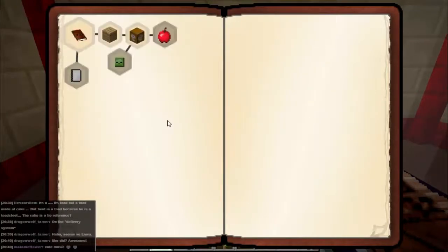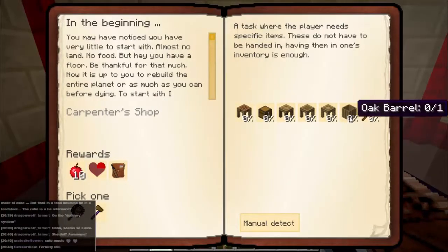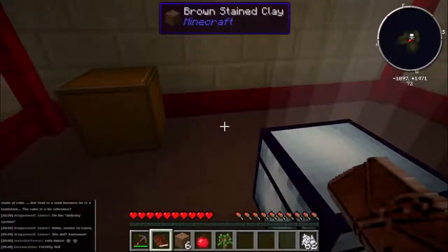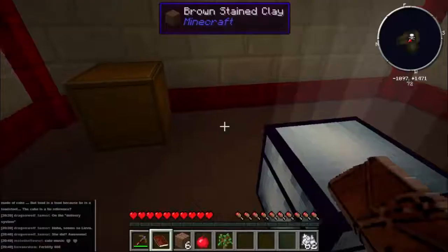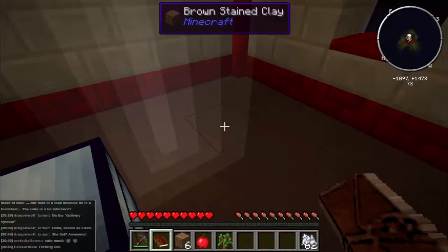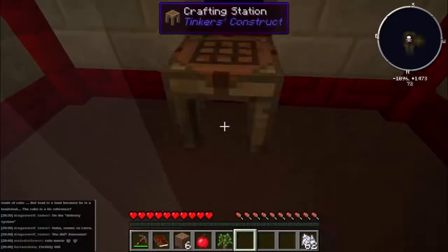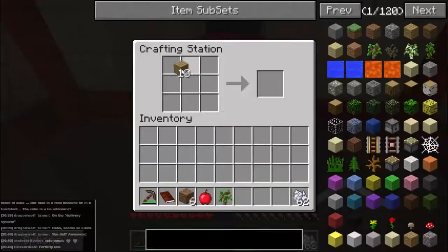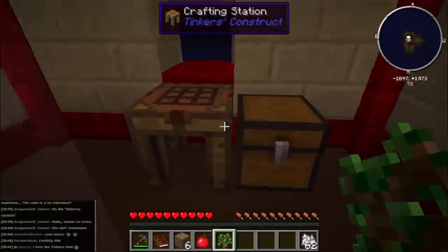We've got to kill three zombies to get that reward. And now we're on to 'In the Beginning', which requires us to create a crafting station, a chest, a part builder, a tool station, a stencil table, an oak barrel, and a crook. So let's start off by creating a craft bench - if you put that back in, you get a crafting station. Crafting stations are interesting because they work with nearby chests - they're more flexible. We'll put that down and create a chest.